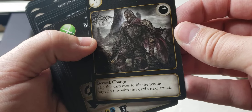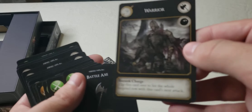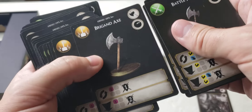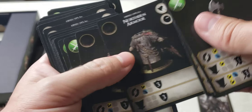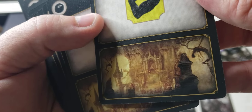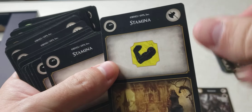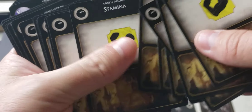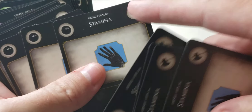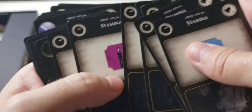Now we've got the Warrior. Flip this card over to hit the whole targeted row with this card's next attack, and flip it over when you rest. We've got weapons for the warrior — Northern armor, shields, axes, yellow stamina, blue stamina, and purple stamina. The axe icon up here matches the axe on the warrior card. This is going to be the Warrior starting deck.